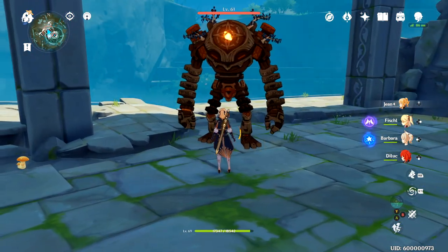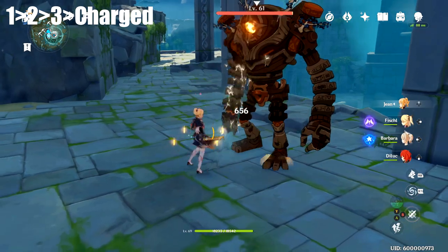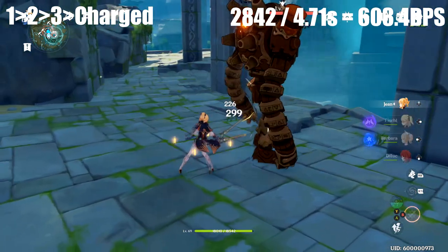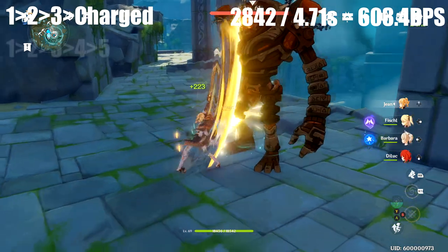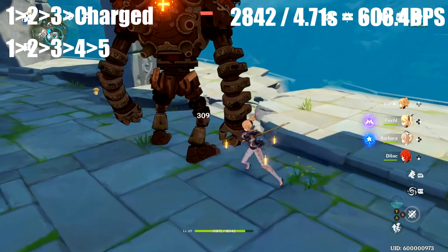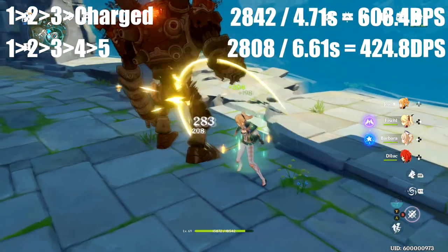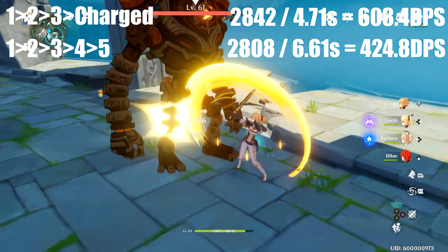The first combo was 1-2-3 charged attack. Two combos totaled 4.71 seconds and dealt 2,842 damage, which comes out to 603.4 DPS. The second trial was the standard 1-2-3-4-5 combo, which took 6.61 seconds for two in a row. That dealt 2,808 damage, giving us 424.8 DPS.